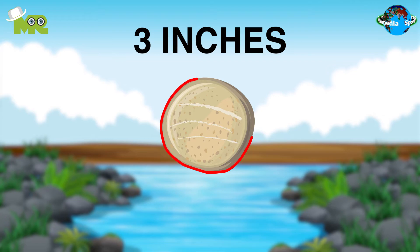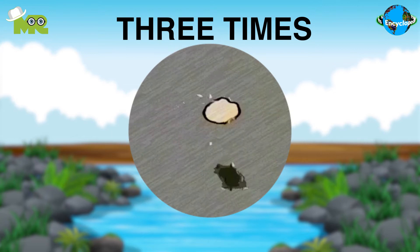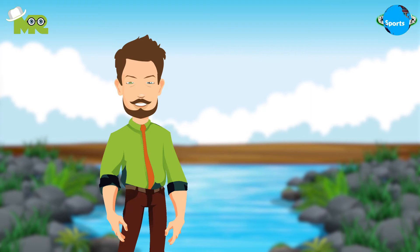The stones used for skimming are not more than three inches in diameter and are formed naturally of slate. Players are given the freedom to throw their stones however they find feasible. For a throw to be considered legal, the stone must bounce no less than three times and stay within the designated lane as marked by the buoys. The target is to throw the stones so they bounce in water as many times as possible before settling down.